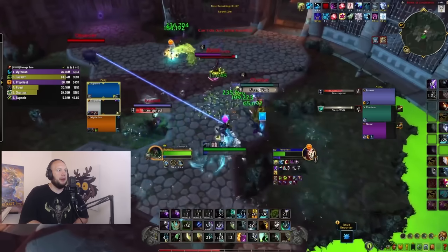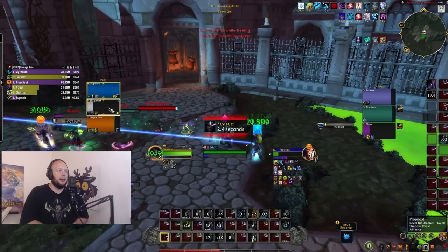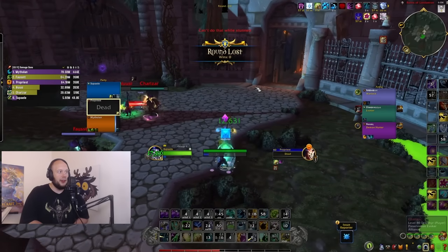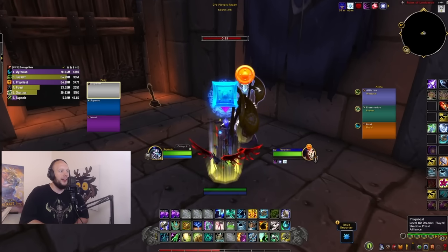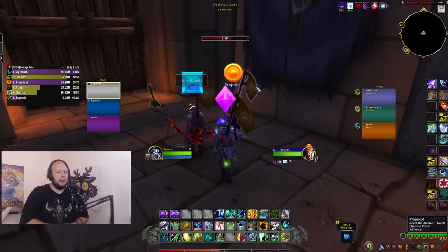We still have our Spirit Link Totem. We're getting crowd-controlled, trying to get in range. Another time we could have used the Tremor Totem to break out of an incoming fear — we probably could have gotten Spirit Link Totem off and won the game. So this was definitely a round that was winnable on our side. We still have the Feral Druid topping the meter. Demon Hunter managed to pass the Preservation Evoker, but Demon Hunter does seem to be struggling in terms of overall damage — that's something I've noticed.